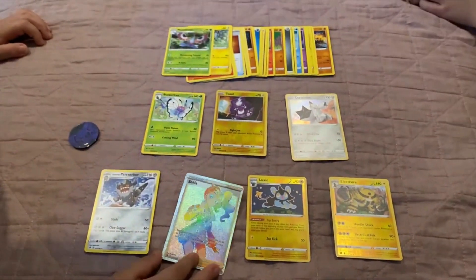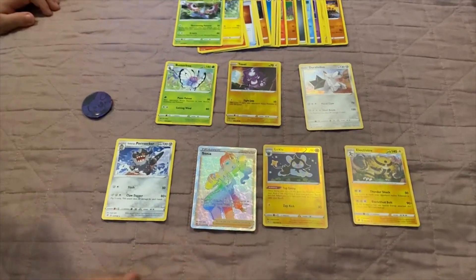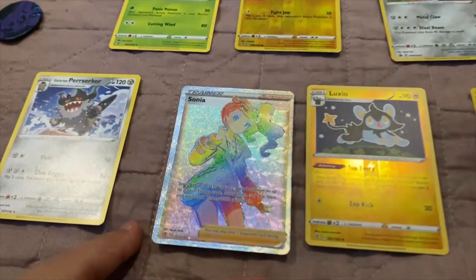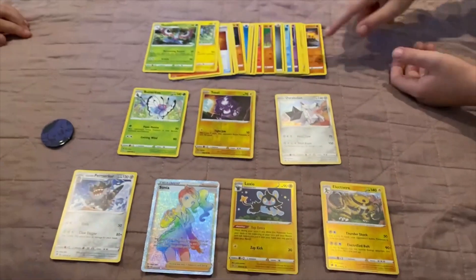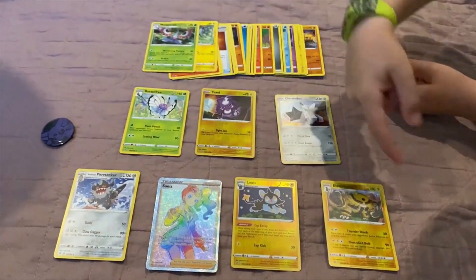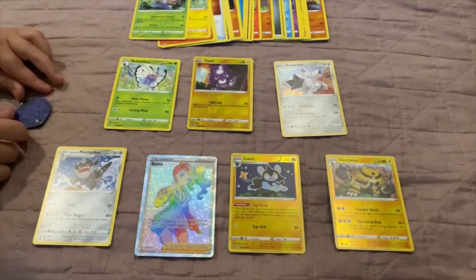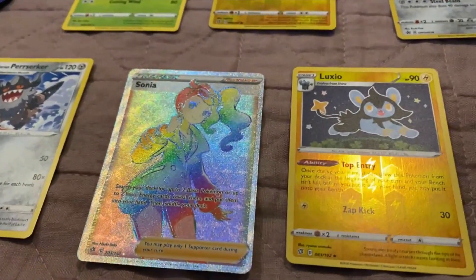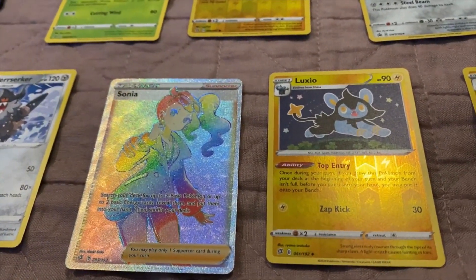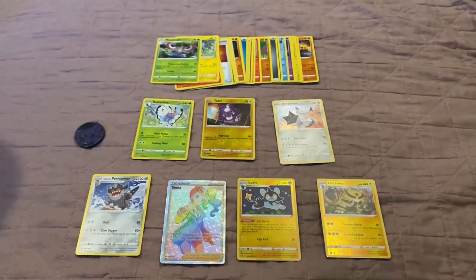With a Rainbow Rare Charizard and a Dark Charizard. Here's all our common and uncommon ones, and here's all our rare ones. We're pretty happy with that — we got our Rainbow Rare card. It's the first time I got my Rainbow Rare card, the first ever Rainbow Rare. Ready, set, go! And don't forget to smash that like button.